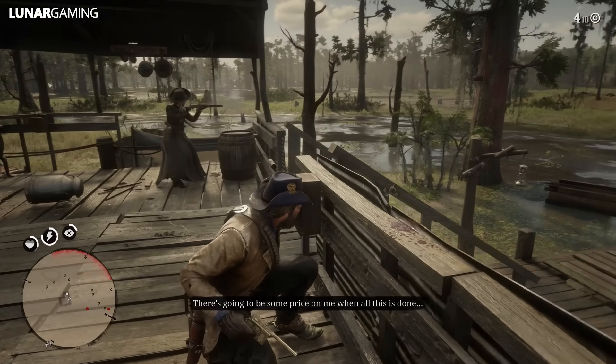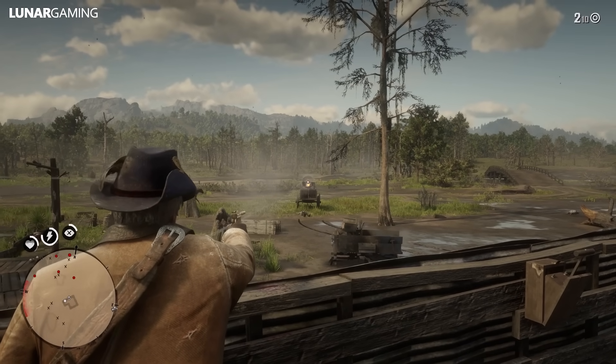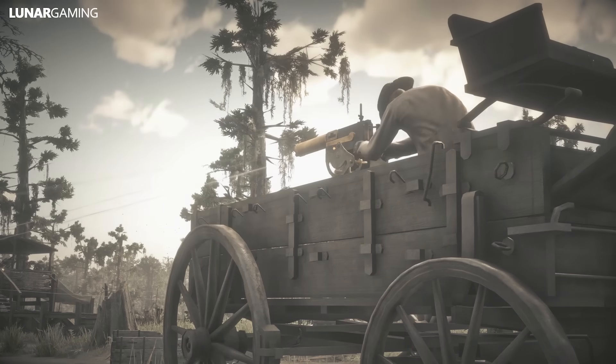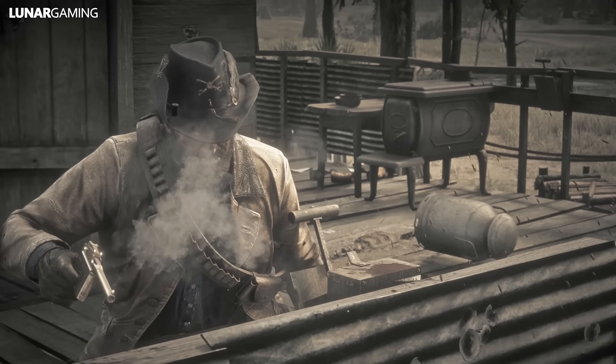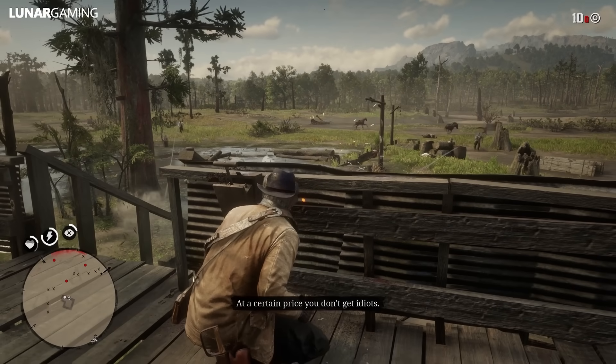Hey guys, it's me Lunar and welcome back to another Red Dead Redemption 2 guide video. In this one I have an amazing complete guide to every unique item in game you need to find, including how to get every hidden or secret weapon, all collectible clothing, hats and masks, and any unique items needed for crafting trinkets and talismans which give you unique perks.